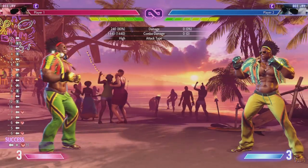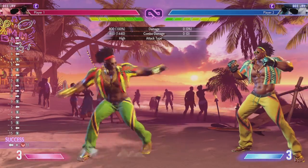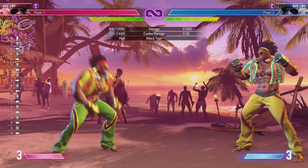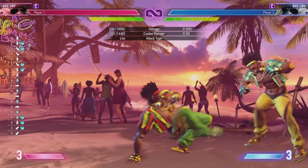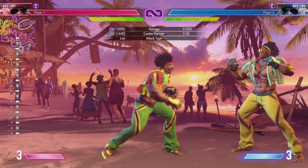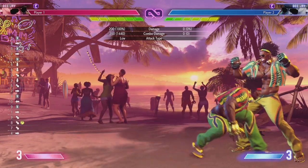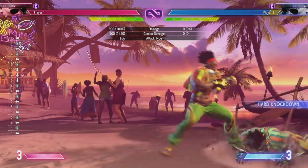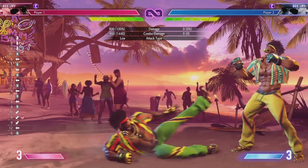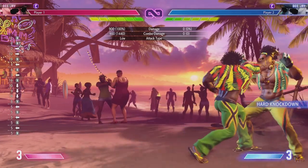Drive impact only takes one meter — that's interesting. Stand roundhouse. His crouch short — I like his normals but his walk speed seems a bit slow; he has a lot of startup on his walk. He's got a slide, and it's just on regular down, not even down forward. His crouch roundhouse is always a slide — it's a sweep but it's always a slide. I haven't seen any overheads yet.